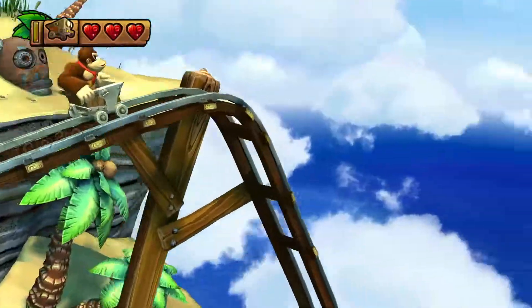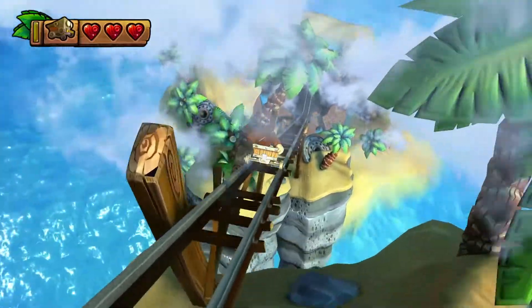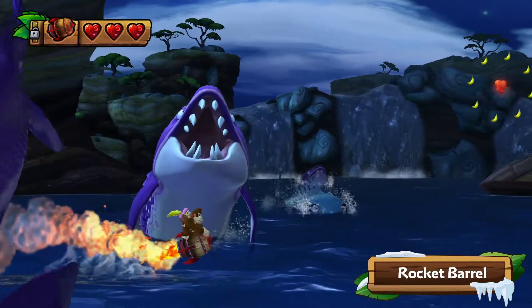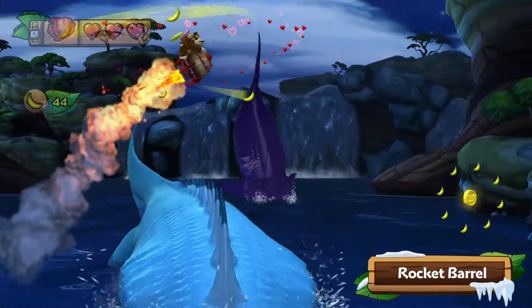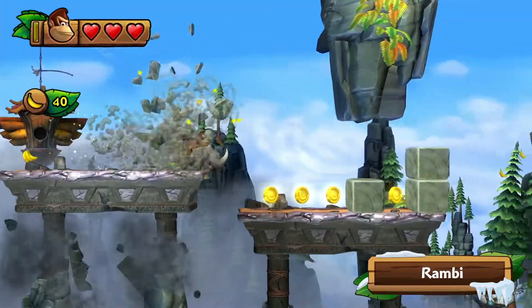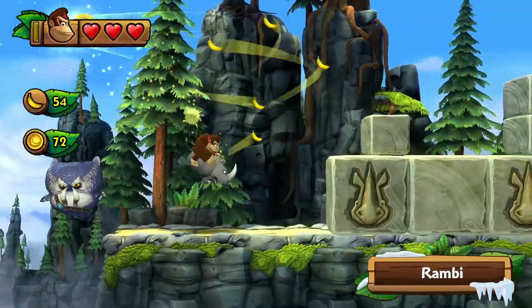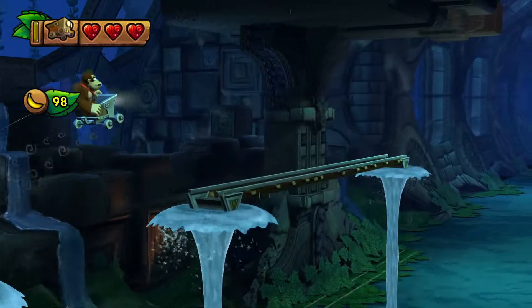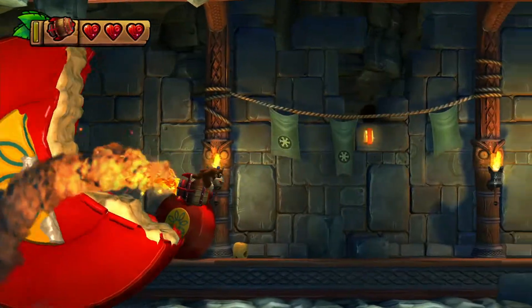Once the ride begins, you can't stop this runaway minecart. Soar through the air on a rocket barrel. Smash through obstacles with your animal friend Rambi. And do whatever it takes to survive this wild journey.